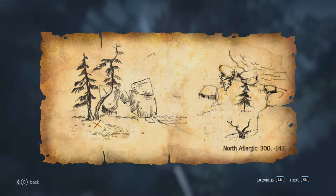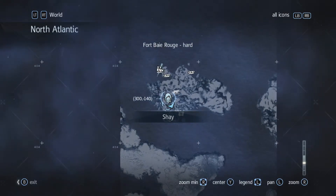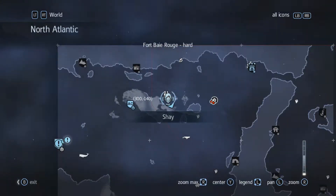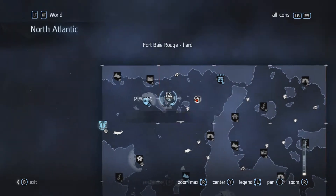Hey, what is going on YouTube, Red Blizzard here. Today I am playing some Assassin's Creed and I'm going to show you Treasure Map 3 — the coordinates are 300, negative 143. This is one of the starting spots in the game, right near Fort Baie.